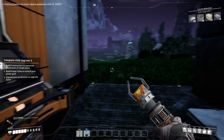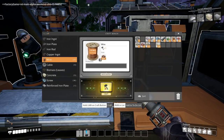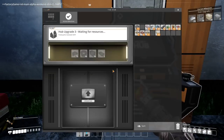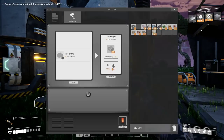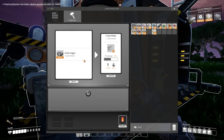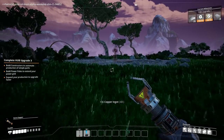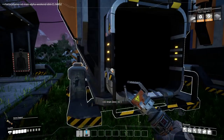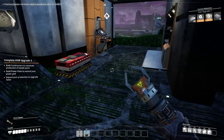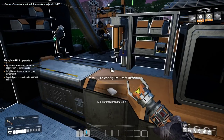Alright, so what do we need? 75 plates which are getting made. I need a hundred cable - that was ten cables. Got the ten cable. I need ten concrete which we've got, and two reinforced iron. Grab that, drop it in there. Grab those - probably need to grab some more copper and iron ore. Make sure this is always going. I need those two reinforced - already had the stuff for it.